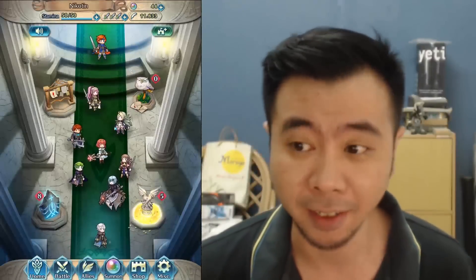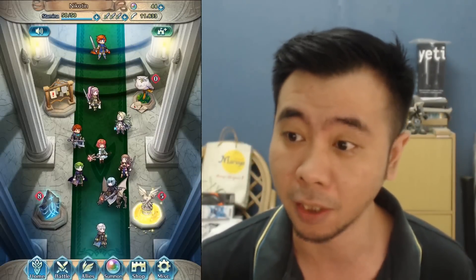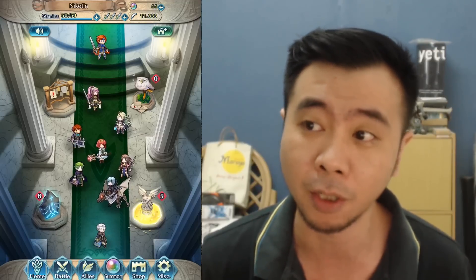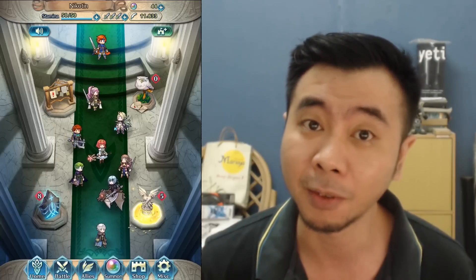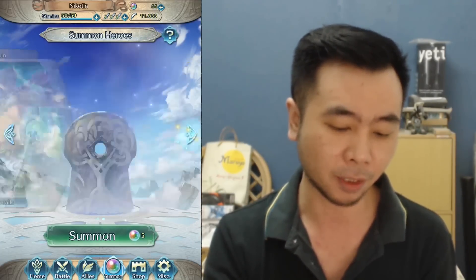Hello guys, welcome back again to the channel. Today I will be trying to do some more summons on Fire Emblem Heroes. I've been doing quite a few summons on this game but so far my five stars are not really that good. I'm not gonna summon on this one — I kind of want Tiki — but I think I better try the Family Pawns banner. The one I really wanted is Julia, the girl at the back. Right now I can only do about 10 summons, so let's just try it out.